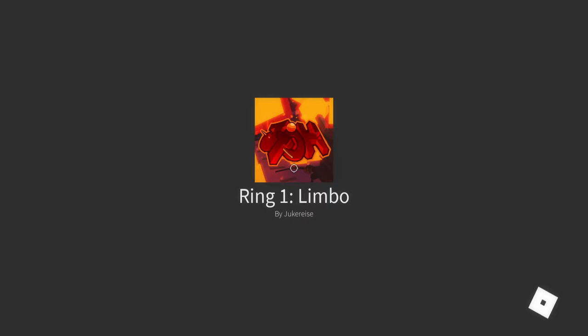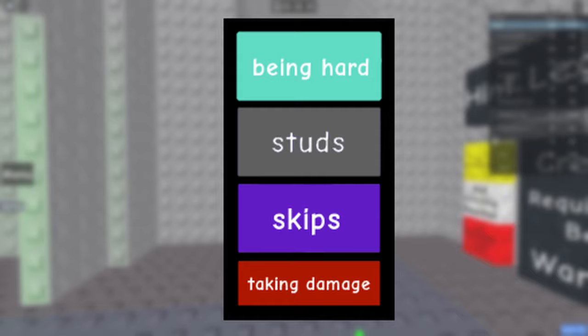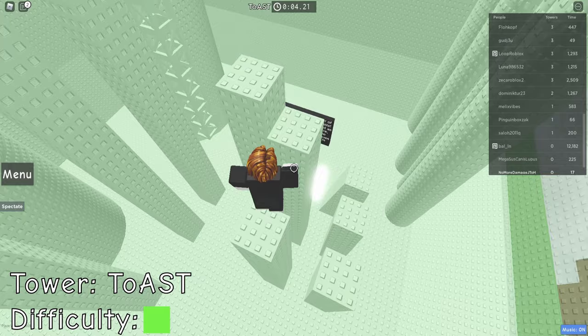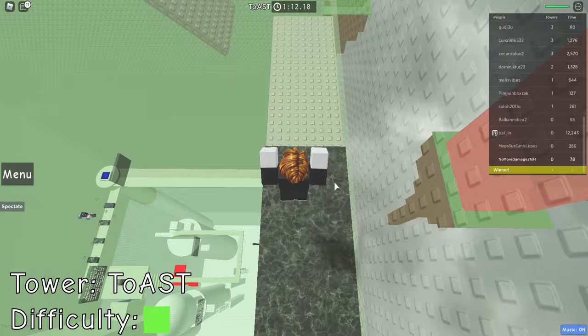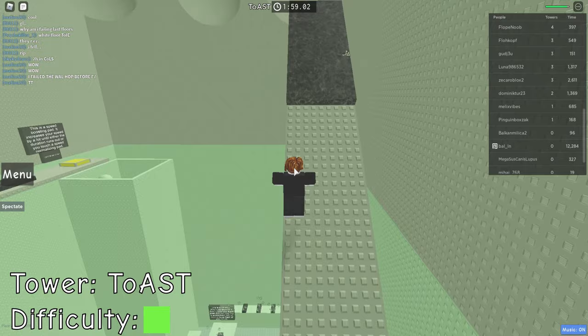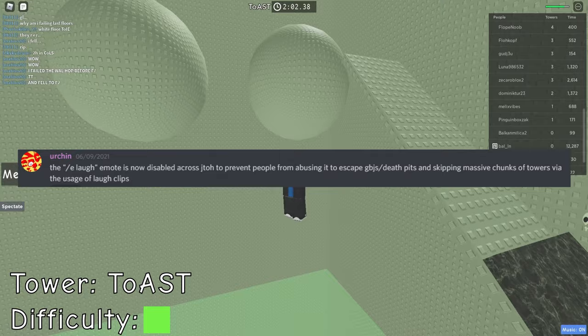I haven't made it clear how difficult this challenge really is. Taking damage is a fundamental part of the game, and many towers utilize kill bricks to provide stress to the player. To really show you, I'll head to the first tower — Tower of Annoyingly Simple Trials. Already off the bat, we can't even complete it. At floor 3, there's a speed section with a kill brick we can't jump over. Laugh clipping has been patched, so sadly this tower is unbeatable.